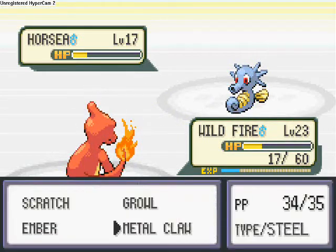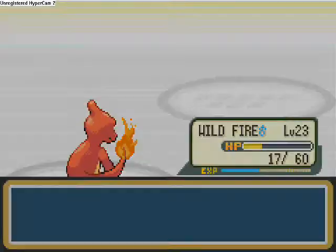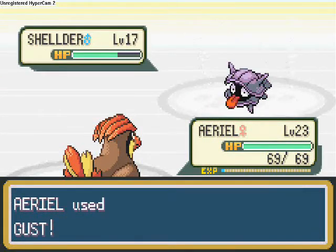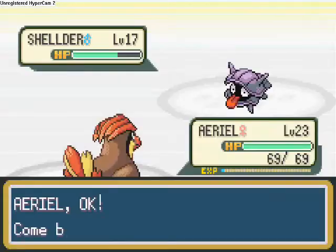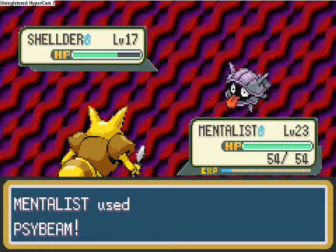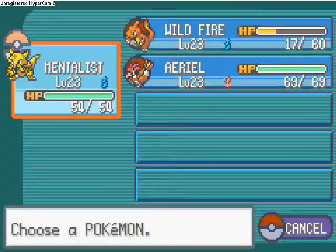Looking at these Pokémon, you get different varieties — it's amazing the amount of types and different Pokémon that fill up your Pokédex on this ship. I'm going to switch out from Aerial to Mentalist the Kadabra, who will use Psybeam. Hopefully this takes it out — yep, it does.